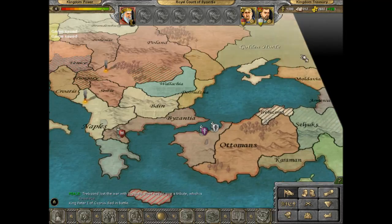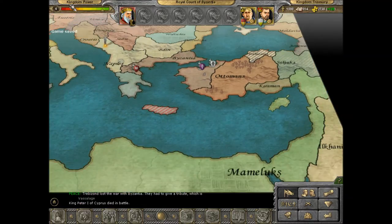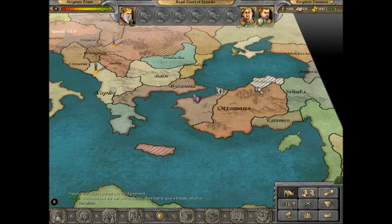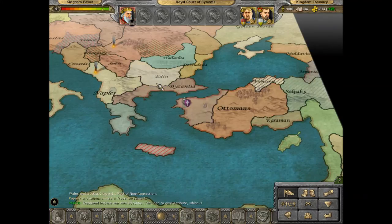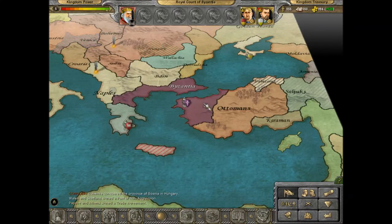You will notice that our income has gone up significantly. Kingdom power we can increase at 4,000. But Trebizon now gives us a portion of their earnings — which is what it's all about. You have increased your kingdom power and now we have kingdom power at the max.